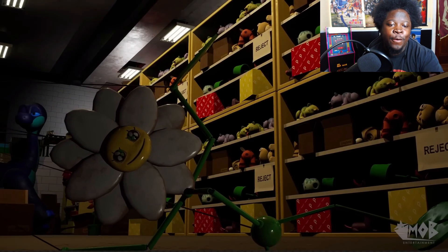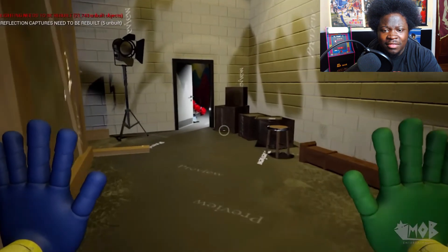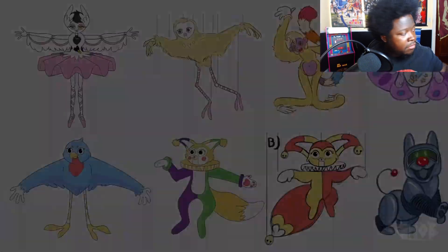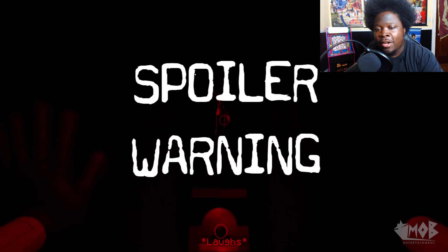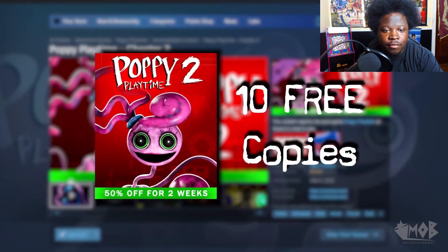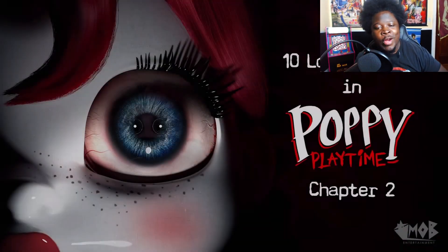Hey guys, it's Micah, and for Chapter 2's one-year anniversary, I'm going to reveal to you 10 Lost Secrets from Poppy Playtime Chapter 2. We'll be discovering everything from deleted scenes, lost locations, to over a dozen unused characters. Keep in mind, this list does contain major spoilers for Chapter 2, so if you haven't played it yet, go play it, and then come back. Before we start, we're doing a giveaway for 10 copies of Chapter 2 — more information on how to win your free copy later in the video. Now, without further ado, let's get it.